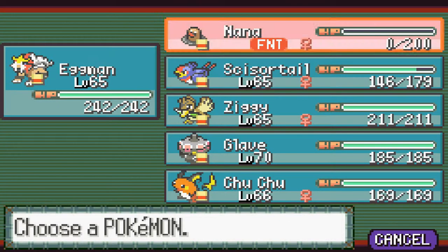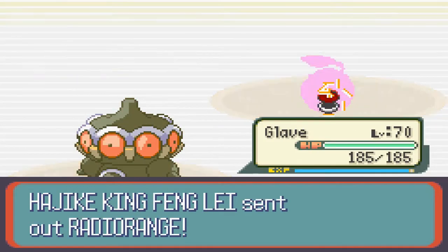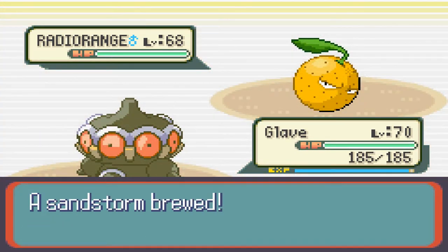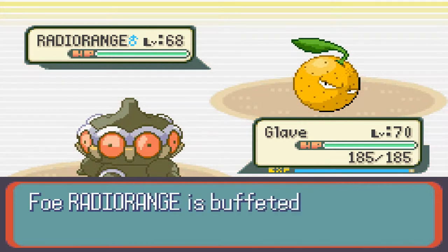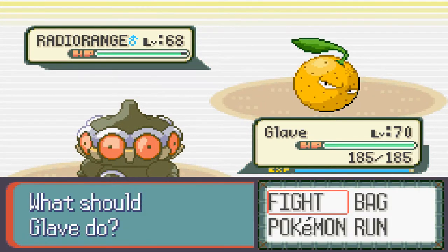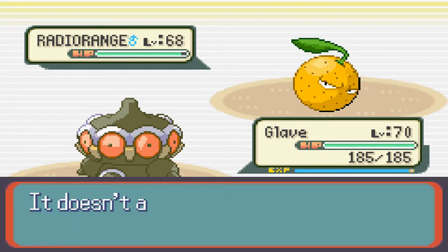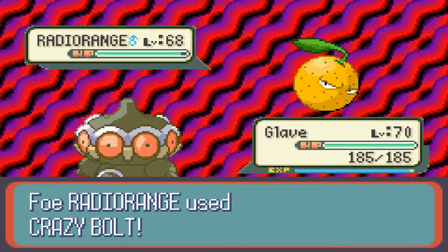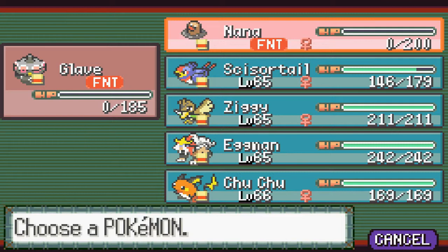Reddy Orange — so now what we're gonna do is switch to Glaive, because I believe this is the annoying one that has Wonder Guard. We're gonna set up a sandstorm. Crazy bolt — I don't know what that is but it doesn't sound good. Sandstorm rages, buffed by sandstorm. Okay, we're gonna try to hit it with psychic — doesn't affect Reddy Orange. I don't know what's going on here. Whatever it was, it was super effective, which is bad.